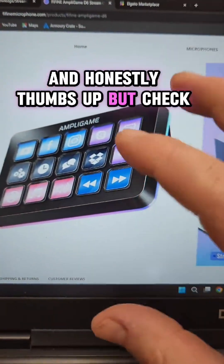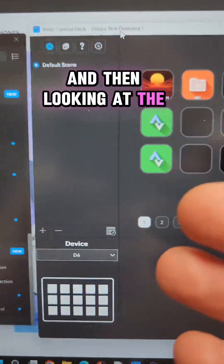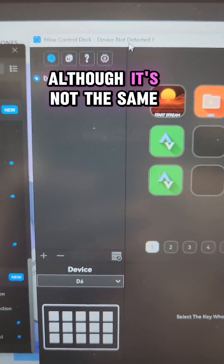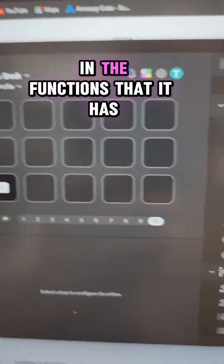Thumbs up — but check this out. Looking at the Elgato Stream Deck software and then looking at the Fifine stream deck software, although it's not the same, it is eerily similar in the way it works and the functions that it has.